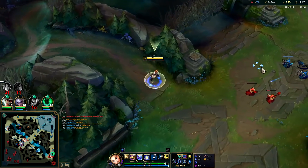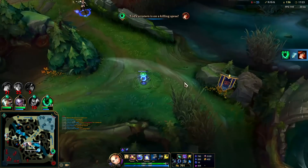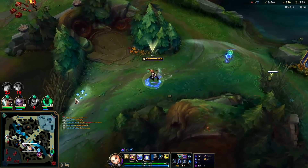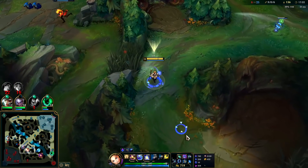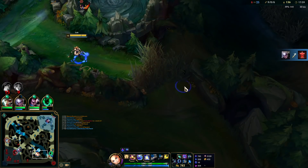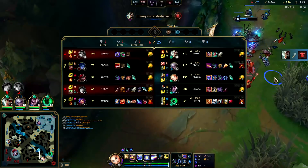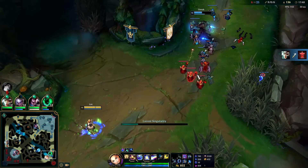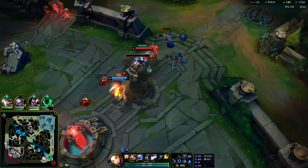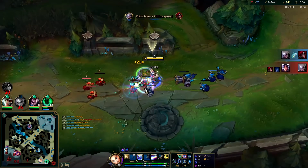Lux feels really really good versus non all-in style matchups. You can't play Lux into Fizz — you have to ban it. Zed is also really challenging because he outranges you. Lux and Zed are by far her worst matchups. Her best matchups are anything she outranges and anything that can't particularly force an all-in pre-six. As long as she gets to bully them pre-six she's pretty much set. Lux has zero mobility in her kit — not a single speed-up — so when you're out of position you're generally gonna die.